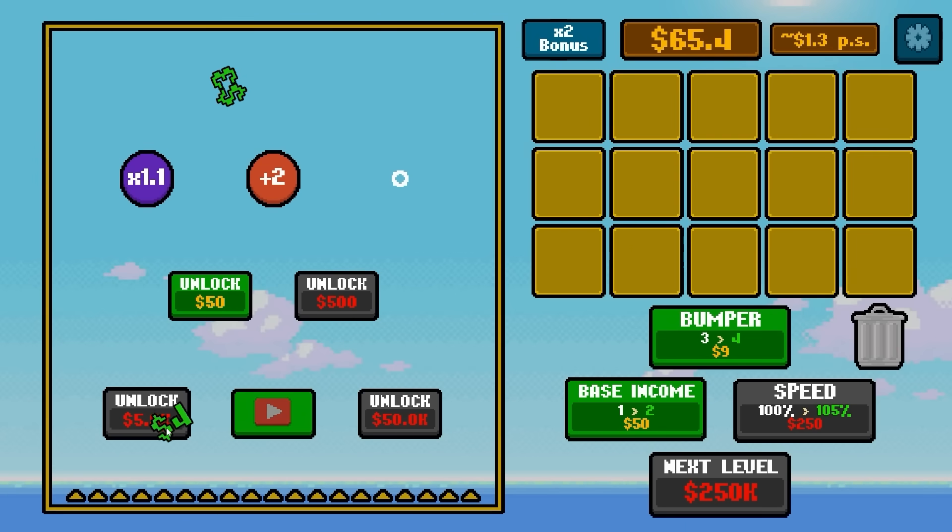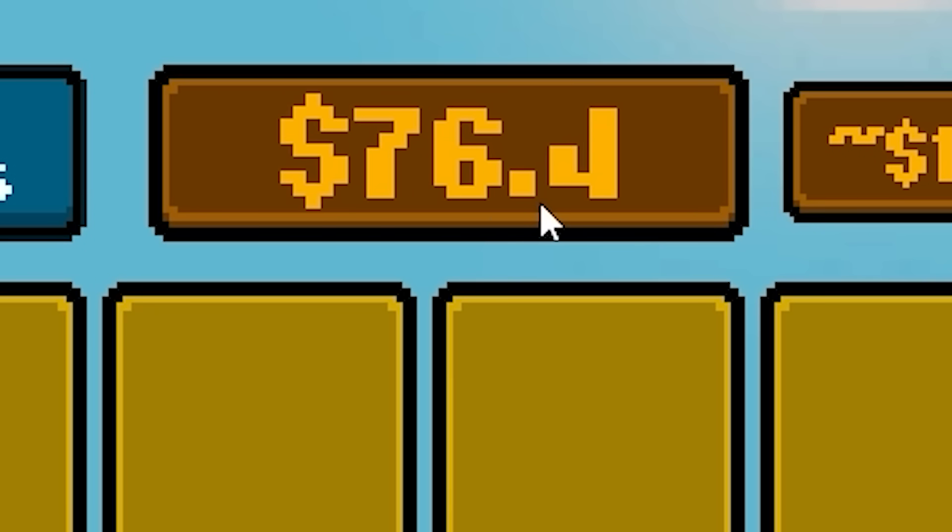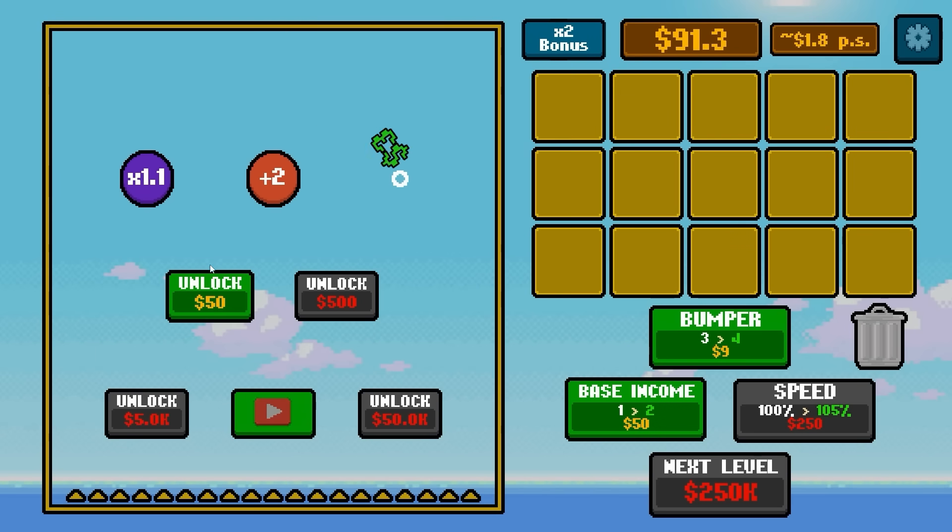That way every time it touches that, it bounces up. We have 69 dollars currently — I just had to say that out loud. So multipliers are probably better on the bottom, that way numbers can get bigger before they multiply, because this is like 1.1 times, so it would be bigger if there's a bigger number.